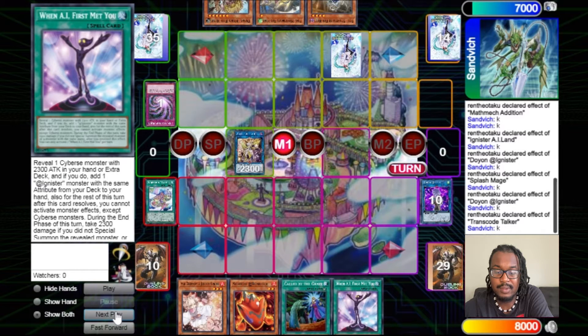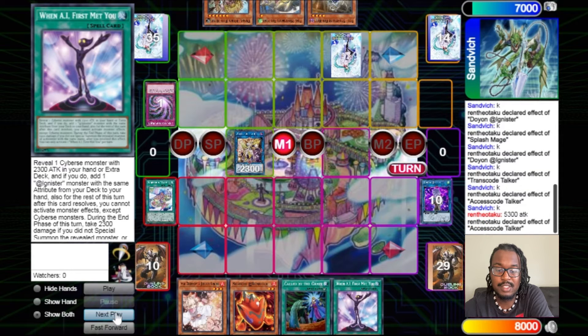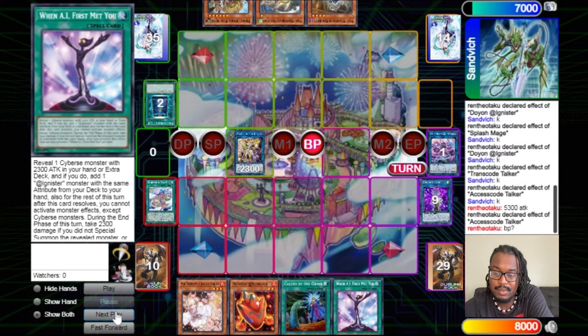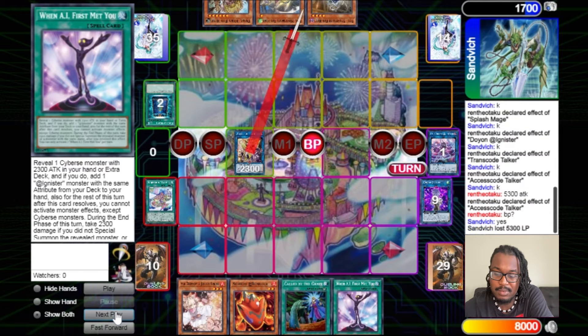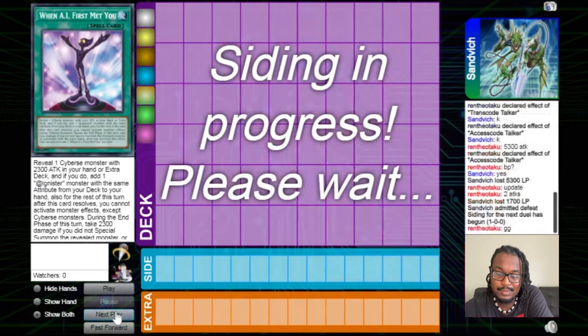Basically after that play, no matter what happens — even if I get a Nibiru or whatever — I still have follow-up for next turn: I still have Ash, Call By the Grave, Achichi, and When I First Met You, so it's basically back where we started. Now link these two away for Trans Code, then into Access Code Talker at 5300 attack with four pops. I don't like going into battle phase with back row on the board, so I use Nibiru Talker effect to pop his Book of Moon. Then I swing over everything — basically game.